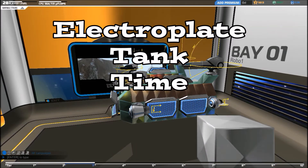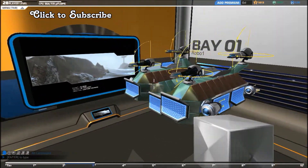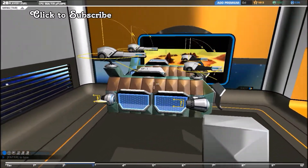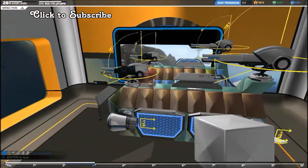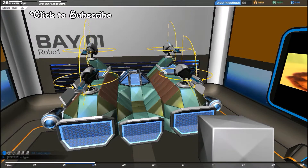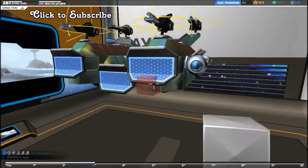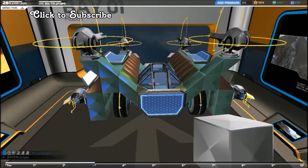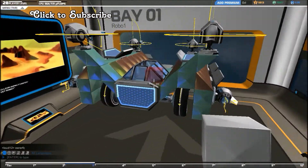This is electroplate tank time. I've got a lot of electroplate on my tank and I've found that this design seems to be pretty stable — very effective offensively and defensively. It is on wheels. I basically got engines on all four corners for speed and control. It helps really with rolling; it doesn't roll as easy with those.